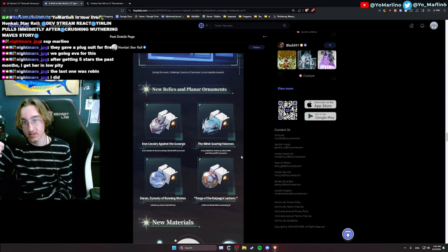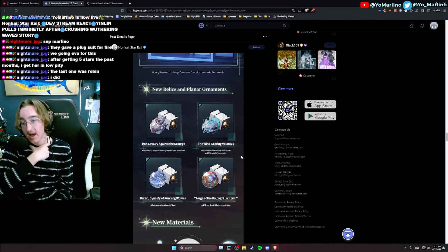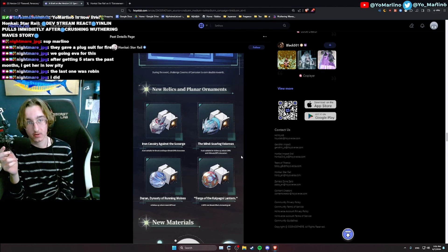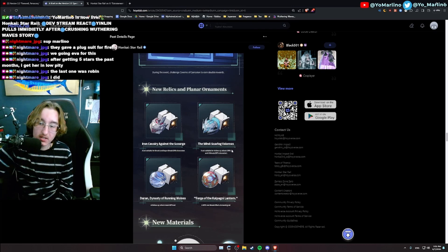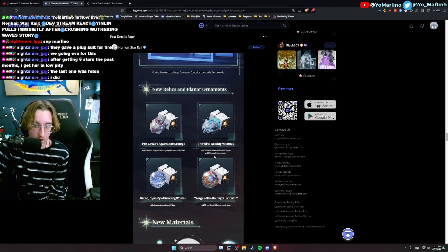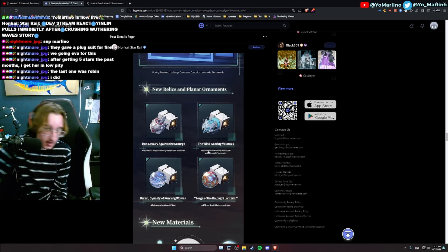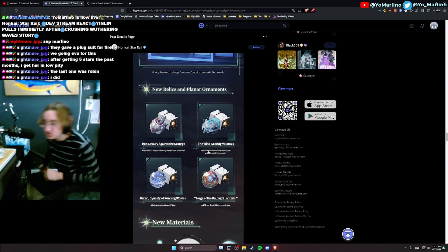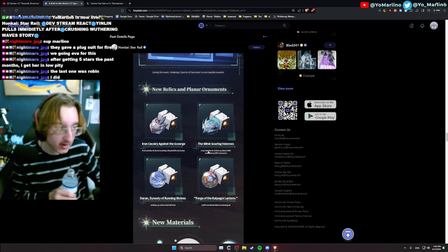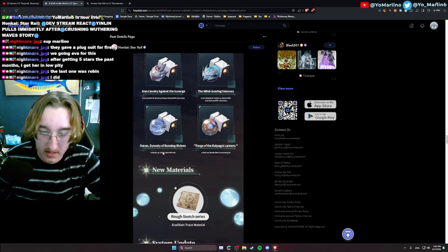The second relic set is suitable for follow-up attack damage and ultimate DPS characters — Jade is the perfect example. We already have a follow-up set that's great for Topaz and Himeko, but this one also says suitable for ultimate DPS characters, which would be more relevant to Jade and Himeko. Topaz won't benefit from ultimate DPS since her ultimate doesn't deal damage. I'm fairly certain the current follow-up set will remain best-in-slot for Topaz.